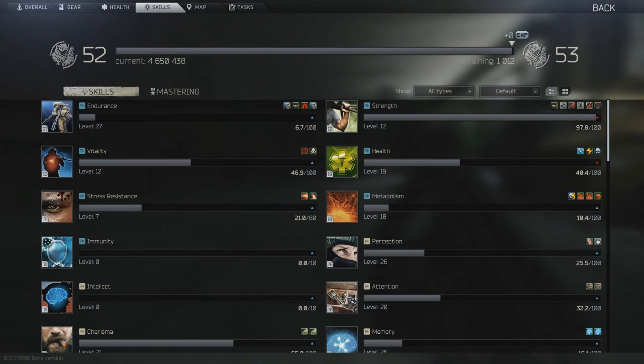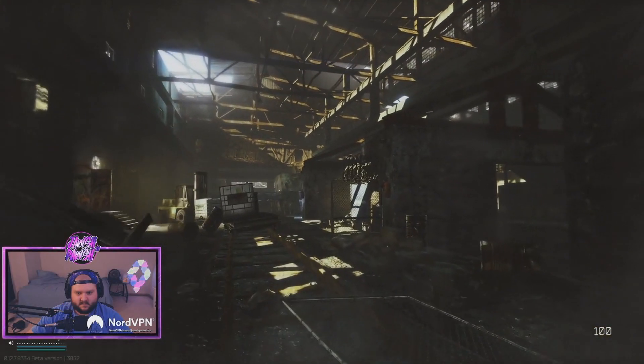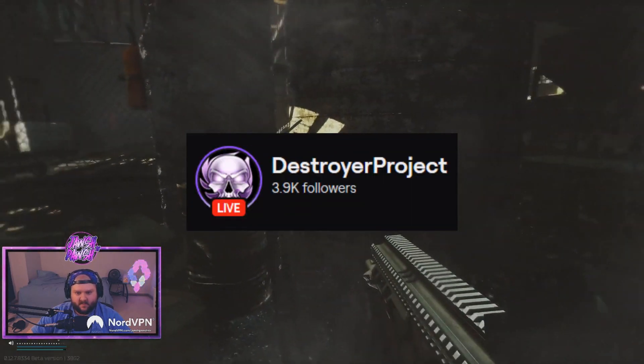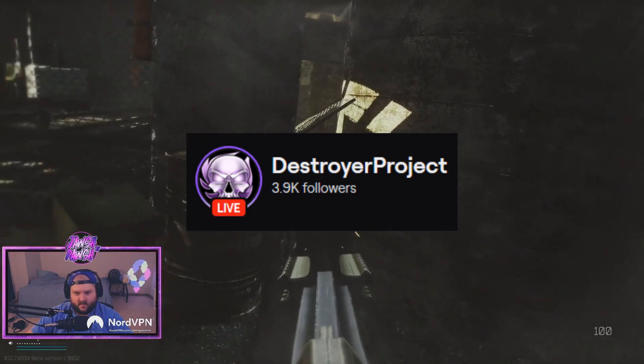Now imagine doing this every raid on the way to your objective. It takes you almost no extra time and only costs about 118,000 extra rubles a raid. Congratulations, you now know how to level strength in a non-cheating, relatively low-cheese way. Do what you want with this knowledge. Again, huge thanks to my buddy Destroyer Project for sharing this with me — go check him out, his link will be in the description.